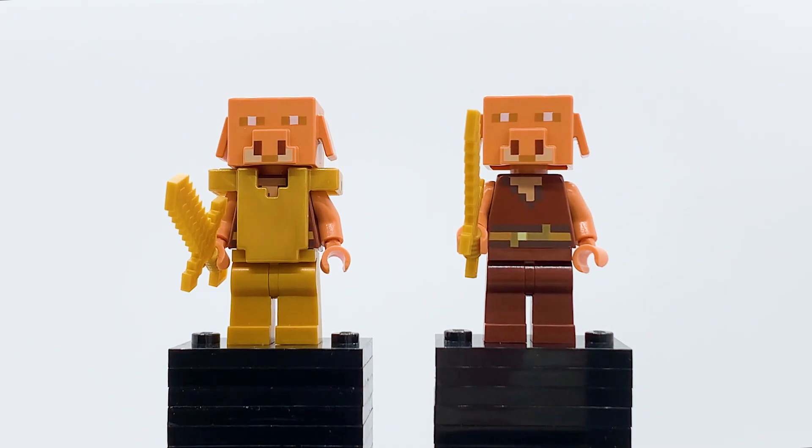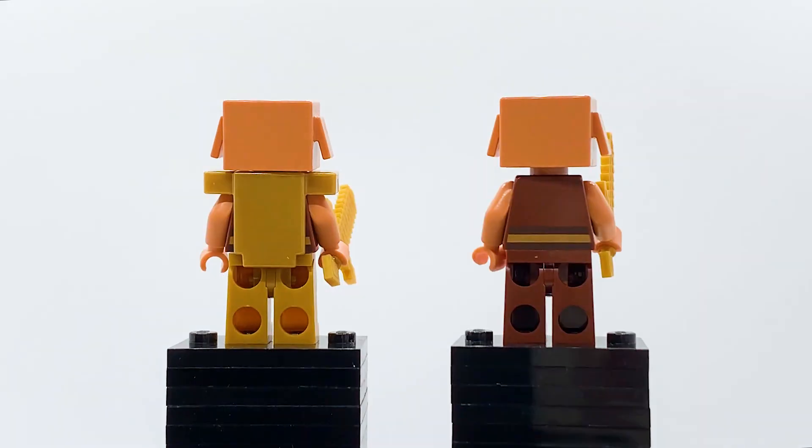Here's how the piglin looks with the armor removed — they both have the same torso print underneath. It's a Minecraft figure so it's a quite simple torso, but it does look really good and it represents the piglins well. The head might look a little big when the armor's not on, but with the armor on, this looks so nice. Turning these guys around, you can see the back of the piglin's head as well as the back torso print. As a whole, these guys are genuinely great — it's absolutely perfect, I love these minifigures.